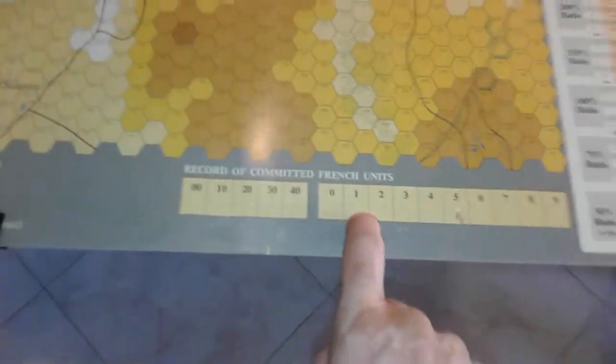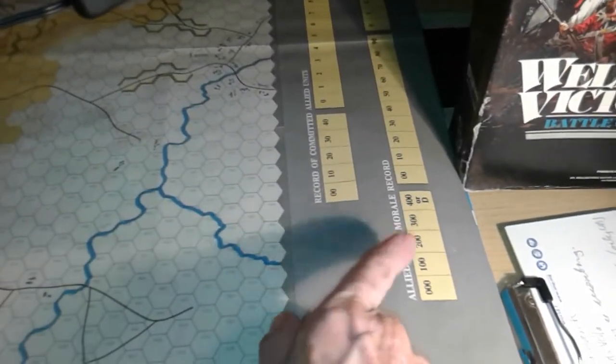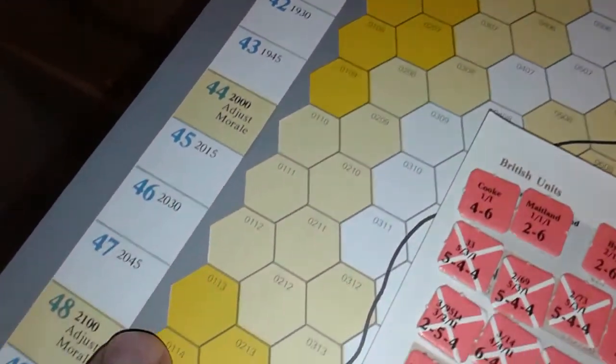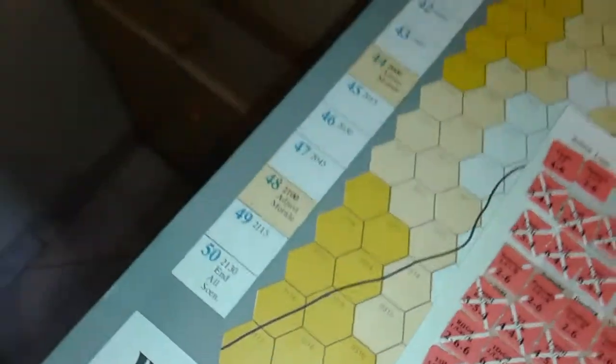Various infantry, artillery, and reserve units. These are markers for army demoralization and morale records — we record French morale here and committed French units here. The allied army morale is recorded here. Down this side is a turn key reminding us every hour to adjust morale, then the quarter-hourly turns, which end all scenarios at 9:30 in the evening.